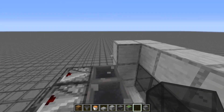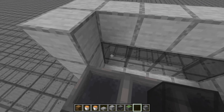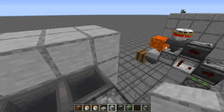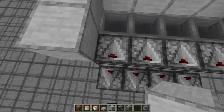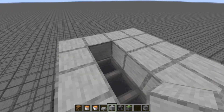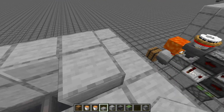Take some lava and place one in each of these so that it looks like this. Place some blocks on top of the lava so that your chickens can't escape even if they're trying to. And place blocks on top of the observers so that we can actually enclose the chickens in this little enclosure.